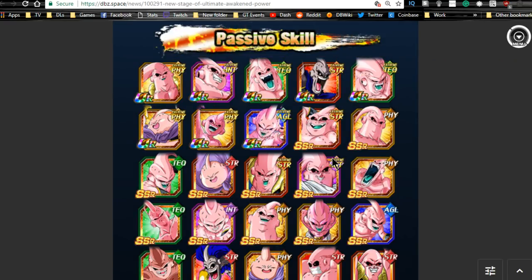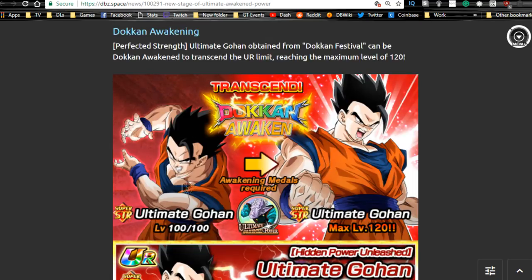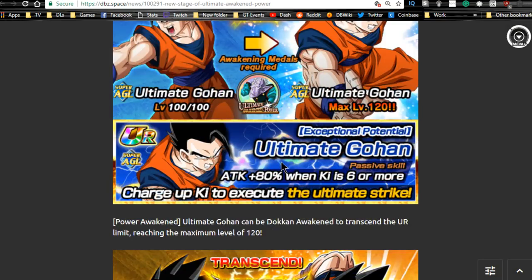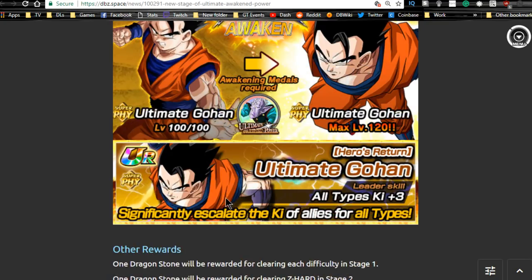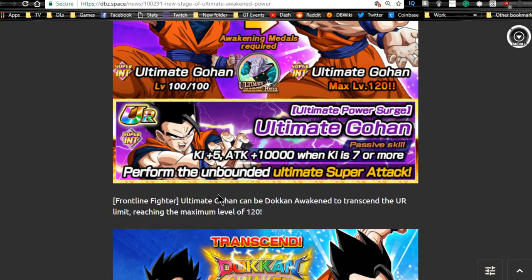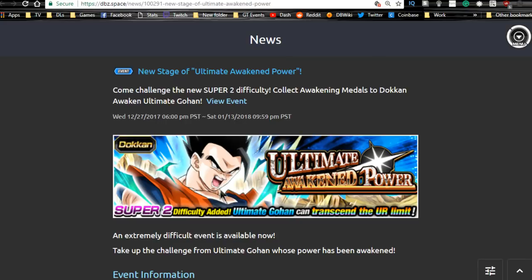You can take on the stage with a Fusion team if you have one. The Strength Ultimate Gohan Dokkan awakens with these metals, the Intelligence Ultimate Gohan with these metals, the Agility one with these metals, and the Physical one with these metals. The Physical, Agility, and Intelligence ones are old-school so they're just 10 metals apiece. The new one is 77 metals. This event runs until January 13th.